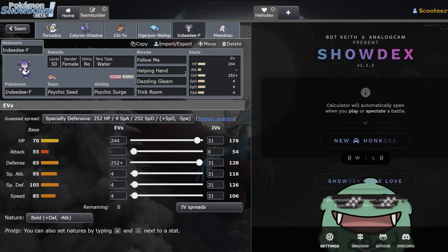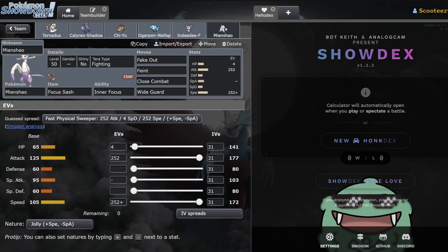Indeedee has the Helping Hand, which is very good — just pair Indeedee with Calyrex and you're going to have a good time. Then finally, Mienshao. I think Mienshao is probably the biggest winner of Regulation G. This Pokémon is perfect with Calyrex — I kind of talked about it yesterday in a Calyrex video where we showcased it, talked about all the different sets and partners.